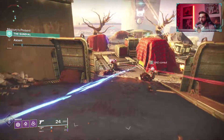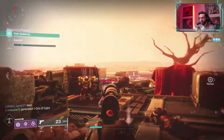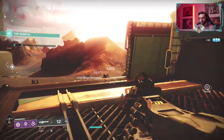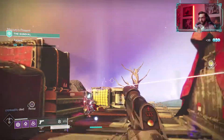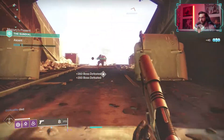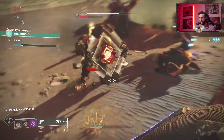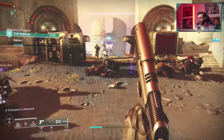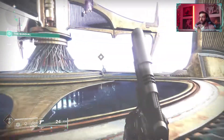Most of the encounters are very close range. Look at this guy right here — that's insane, that's so cool. Okay let's just melt this guy. That was a barrier champion by the way, and the reason I'm running tether is because when you tether something and then keep spamming them with Xenophage, it's a lot of damage.